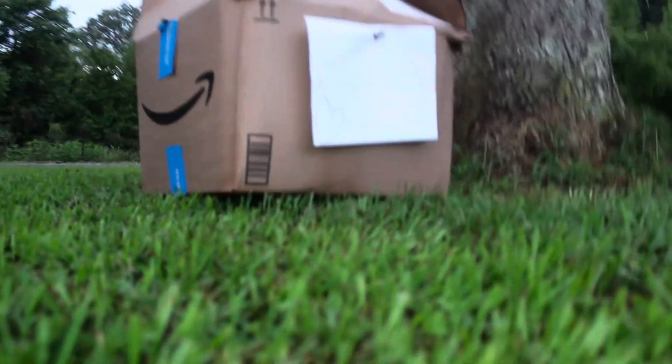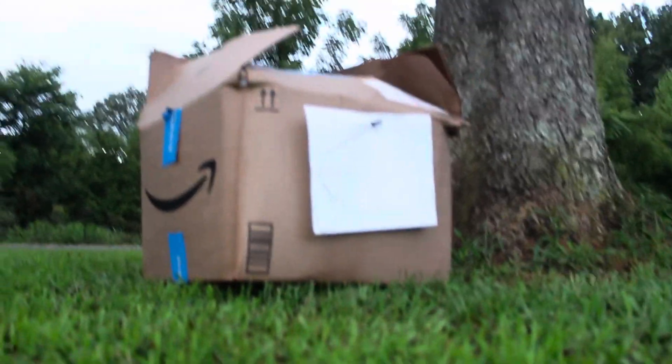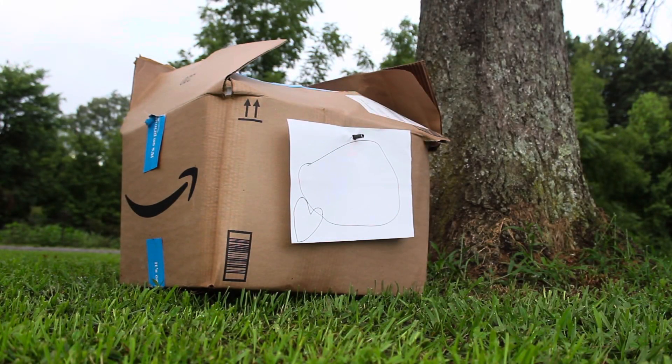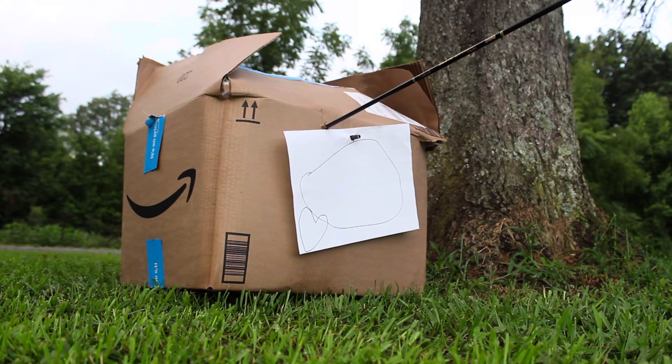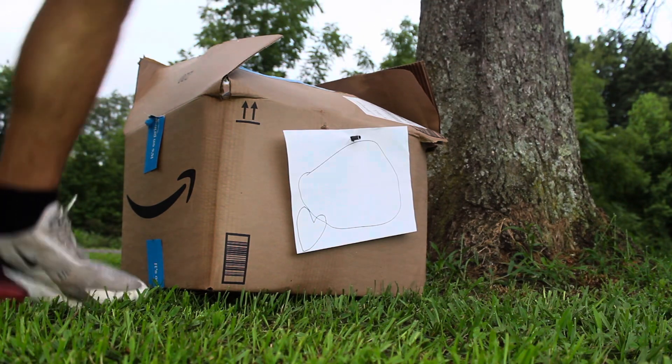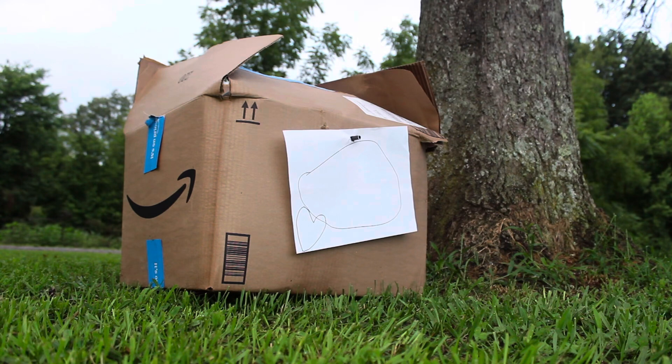We're going to take the recurve, put my glove on, and set the target up out here in the yard. We're going to set it out here about 10 yards or so. I hit it and it stopped the arrow very well. Let's see how much penetration we've got — very easy to pull out, that's always good. We've got about six inches of penetration. Let's try that again — going to get three shots right through here and hopefully it'll stop them.